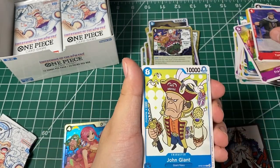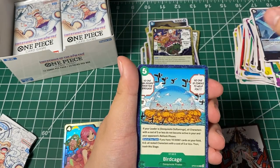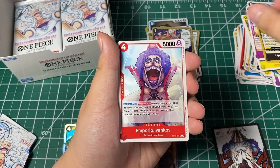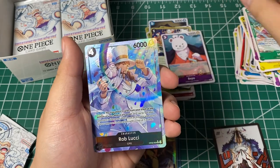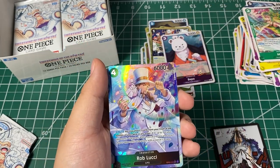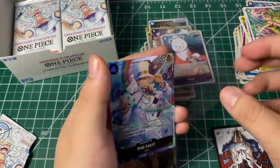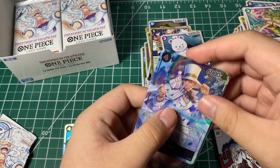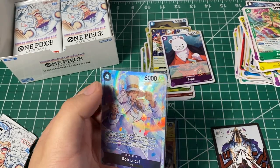Alright, here we go — Toto, John Giant, Buffalo, Hakuba, Birdcage, Yama, Mr. One, Ivankov, Monet, Beppo — and oh wow! We got our alternate art Rob Lucci! Nice, nice, nice. Let's put that in a top loader as well, just because it's alternate art.